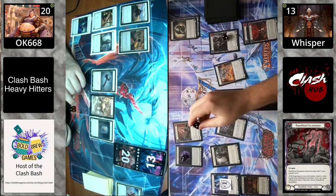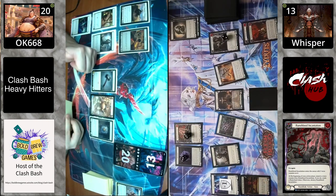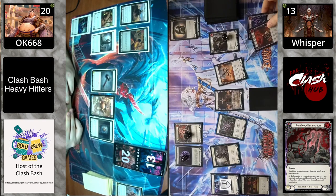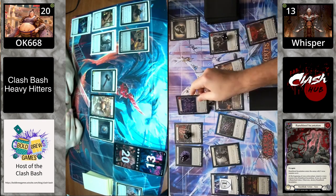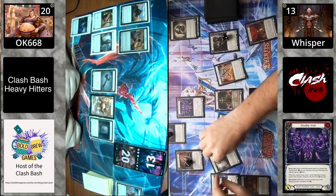Rune Blood Incantation — one of the staples in Vincette — getting a rune chant every turn of the game so you can play your cards from the banish zone more easily while also having go again. You're really just fueling your whole engine.